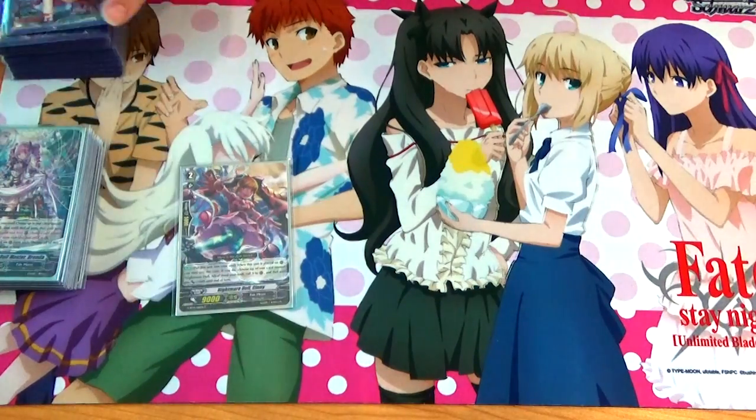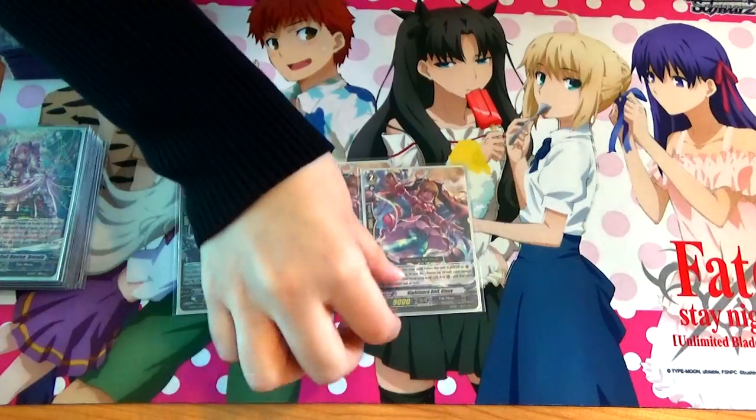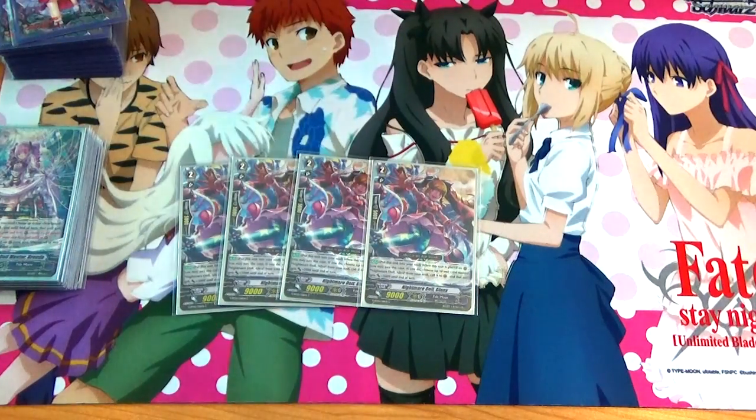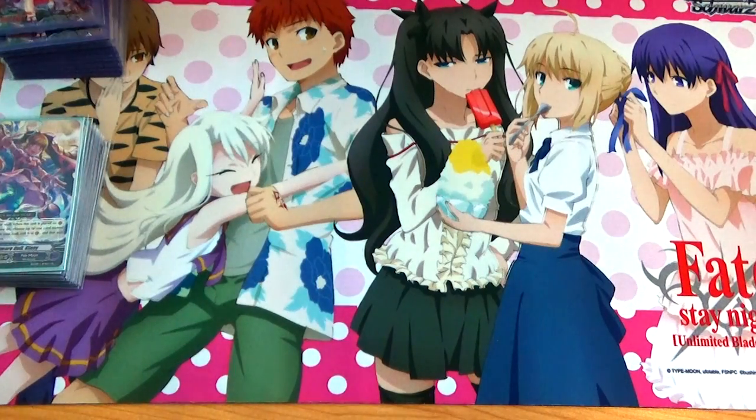Next is the card I was talking about with Nightmare Doll Alice — Nightmare Doll Jenny. When this unit is placed on rear guard, put her into soul, call out Nightmare Doll Alice, and get Nightmare Doll Alice 5K extra. She has 9K — the one that you want to ride for your grade 2 turn. She gives Alice more power, making her 16K combined with Nightmare Doll Catherine. She's a good card. Run her at 4 because you're going to need her in the soul or on the field.